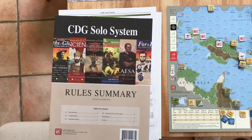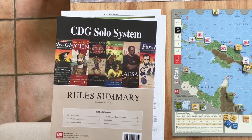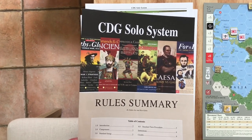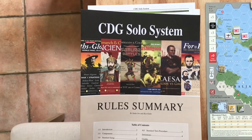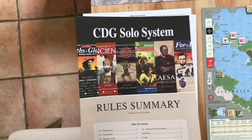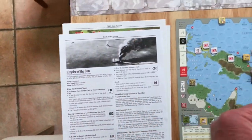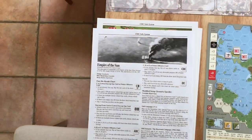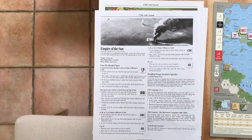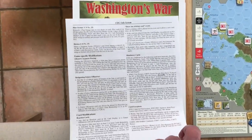The CDG Solo System is published by GMT. It comes with specific instructions for six games. Empire of the Sun is actually not one of them, at least at the time I'm filming this — I think they're working on a new edition which will include it. To get the Empire of the Sun rules for the CDG Solo System, you go to the GMT website, go to the Empire of the Sun page, and download the three-page document on how you play things.